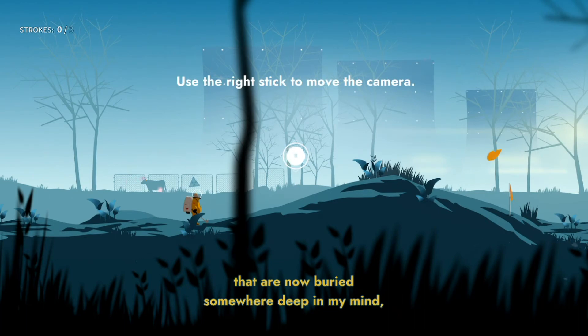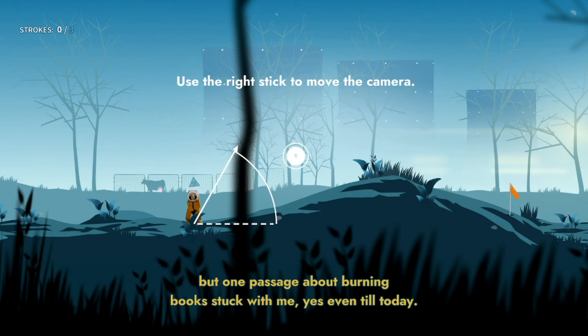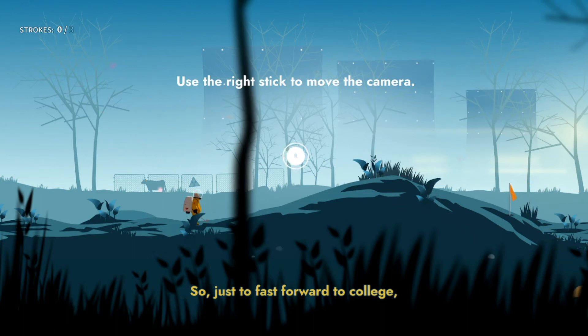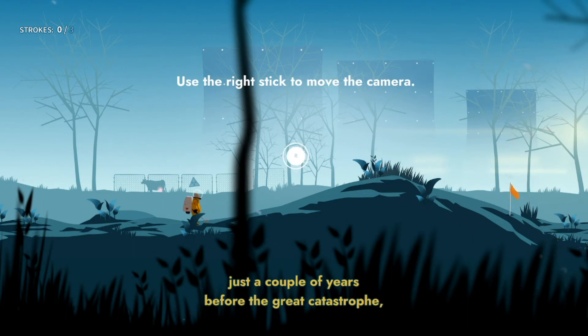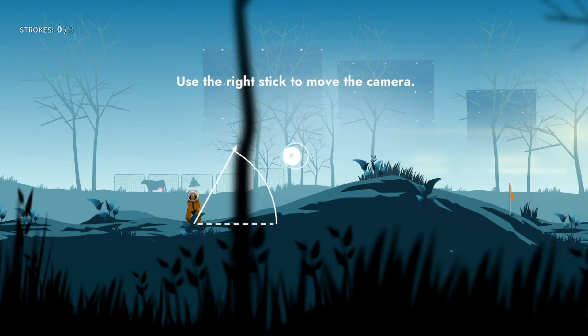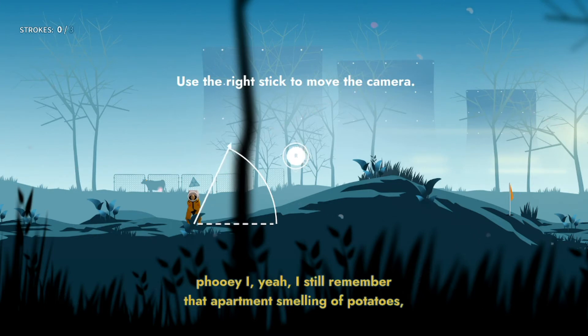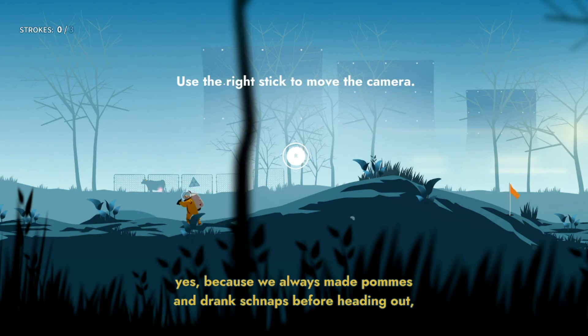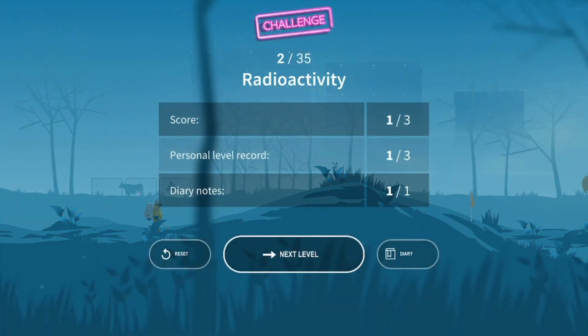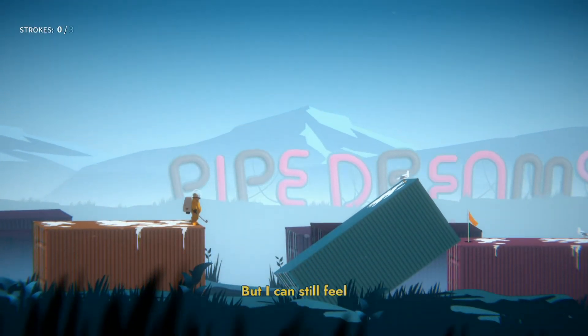Your first hole-in-one is going to happen on hole number two. With this game, aiming is not exactly precise — a slight fraction of a degree difference will result in a completely different shot and outcome. So if you don't get the hole-in-one, just pause the game, restart the hole, and have another go. A rough guide: aim at these twigs here, this little branch — see where my arrow is — and that should hopefully hit over the crest of the hill on the hole side and go in with the help of gravity. And there we go.